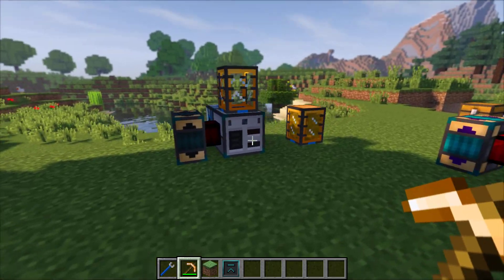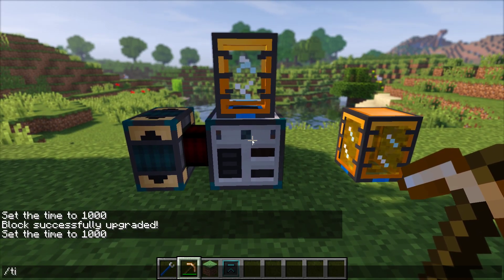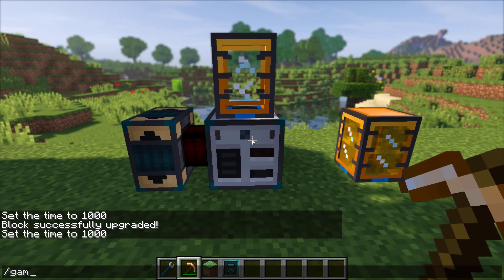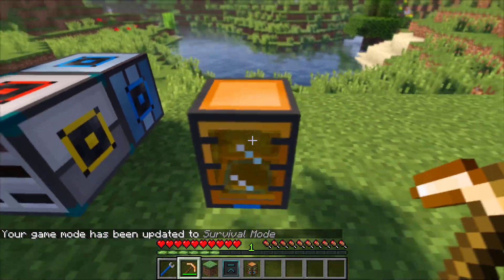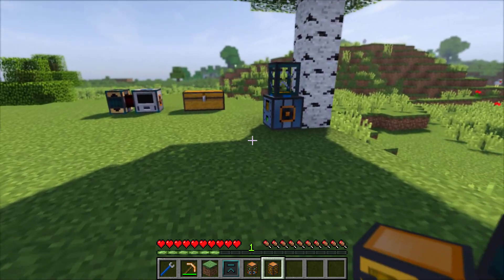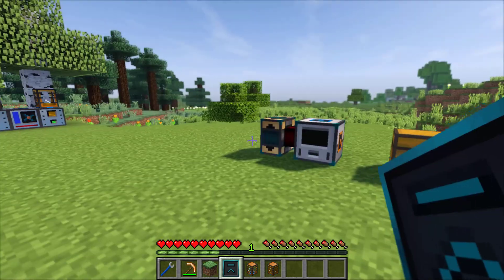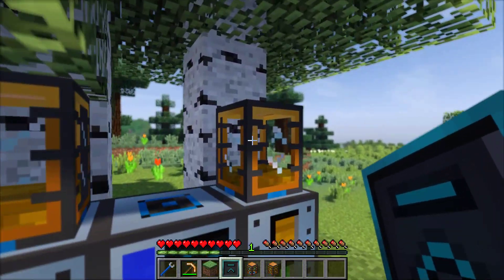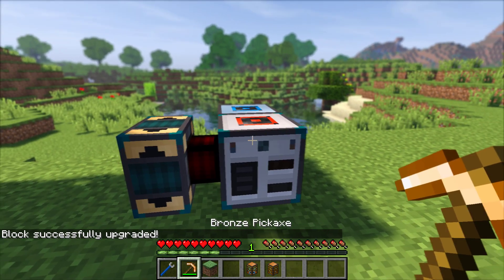The next thing we'll look at is the Fractionating Still. What this does is convert various fluids into solid and liquid fractions. By the way, these tanks can be upgraded in exactly the same way with the Resonant Conversion Kit — I'll just do that to a random tank so you can see. Now let's go and fractionate this resin.